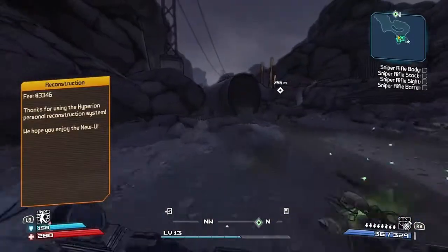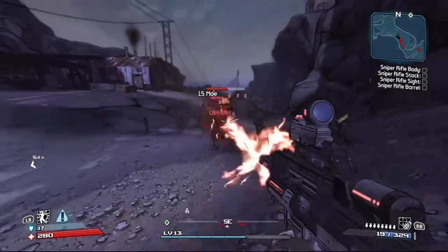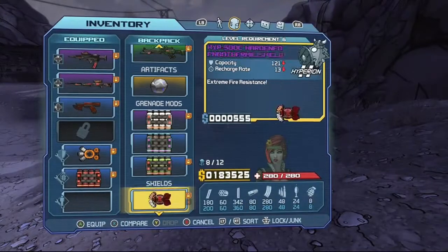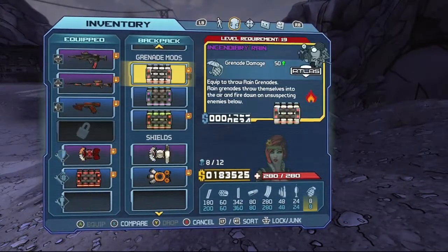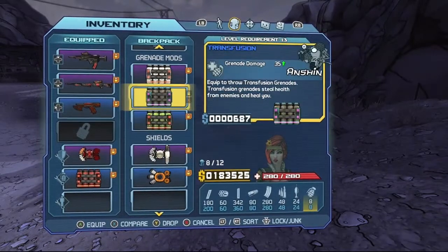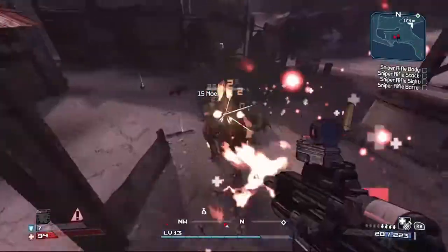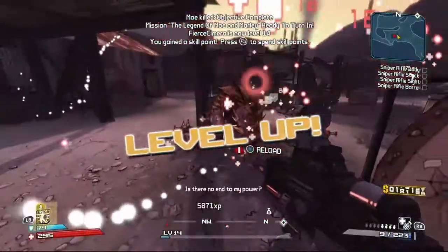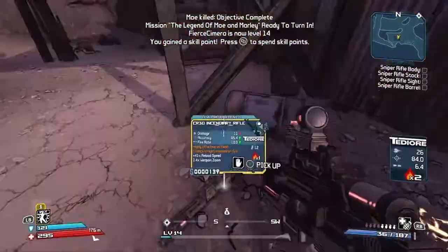I want to take the Panacea shield again. Let's do fire resistance, and then where's that transfusion — let's go with that. Never use it, but whatever. Level up. Mow Down — I can say that better: Mow Down.